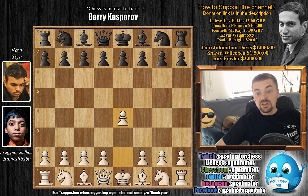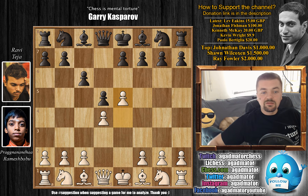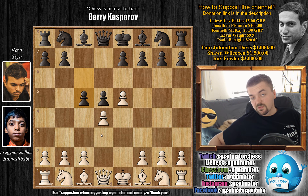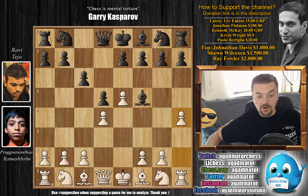Pragu opens the game with e4. We have c6, the Caro-Kann defense, d4, d5, and now e5 — the advanced variation of the Caro-Kann. And here, bishop to f5. There are some players who will voluntarily lose a tempo and play c5 here, which is a very sneaky Botvinnik system, very uncomfortable for white even though black seemingly voluntarily loses a tempo. So after e5, bishop to f5, and here we have h4 — the Tal variation of the advanced Caro-Kann.